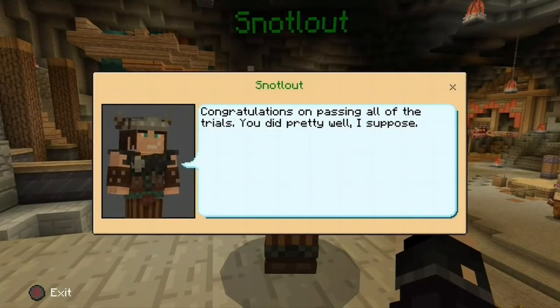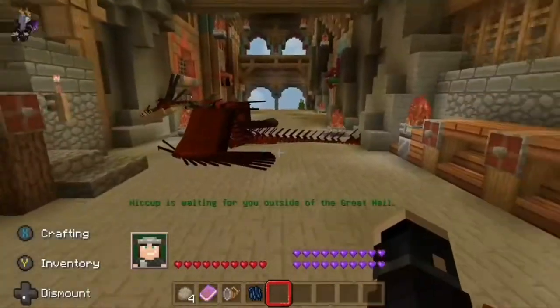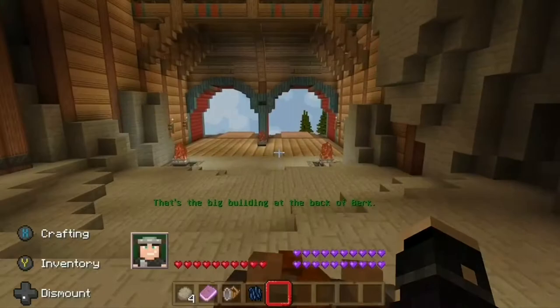'Congratulations on passing all of the trials, you did pretty well I suppose.' I think someone's jealous of us, guys! 'Hiccup is waiting for you outside of the great hall.' So we need to head to the great hall — that's the big building at the back of Berk.